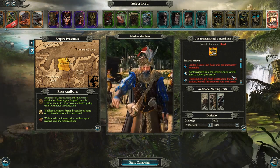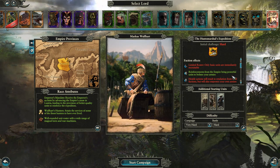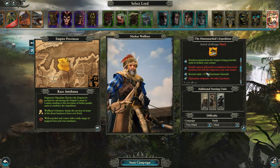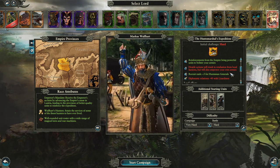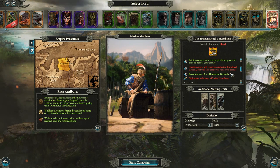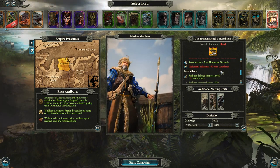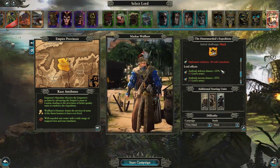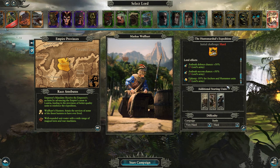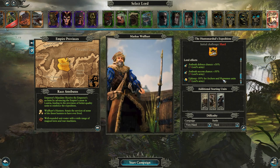Reinforcements from the Empire bring powerful units to bolster your force - they're completely free, you don't have to pay for them. Hostile actions will result in retaliation from local factions, but will also empower your own army. There's a diplomatic path available, but we're going to be pretty aggro. When you recruit the huntsman generals you get plus three recruit rank, and lord effects include ambush defense chance plus 50%, ambush success chance 50%, and minus 50% upkeep for archers and huntsman units.